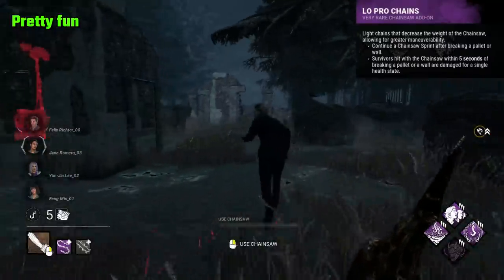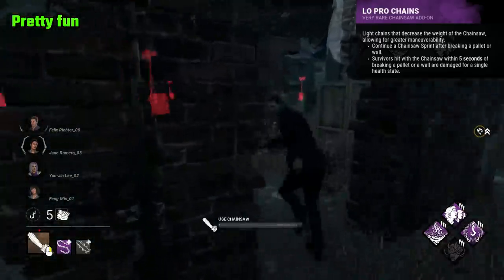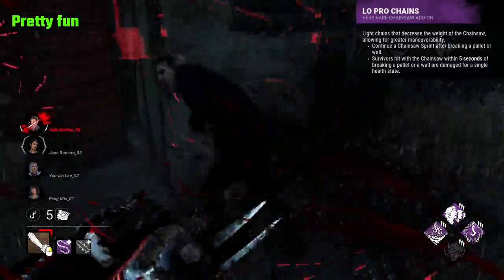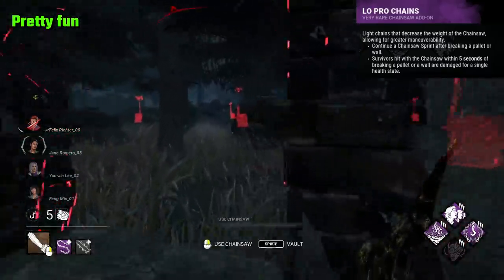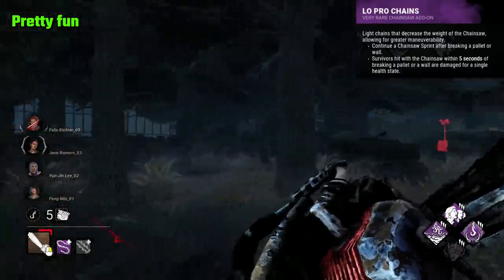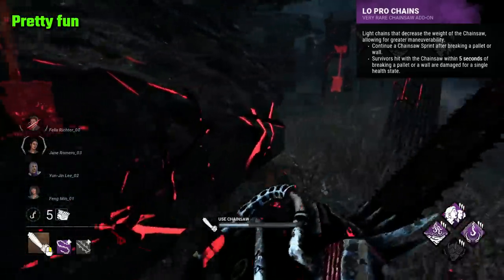Low Pro Chains is an add-on that allows you to continue a chainsaw sprint even after hitting a pallet. Chainsaw sprinting into a pallet will break the pallet and continue your sprint. However, if you hit a survivor closely after this, it'll only do one health state of damage instead of being an insta-down. This add-on is admittedly very fun when it works. A lot of the time it just never really comes into play — people pre-drop or round corners too fast to where you can't even make use of the effect. It can be fun for sure though. I'm pretty terrible at Billy, but this add-on makes him more enjoyable.